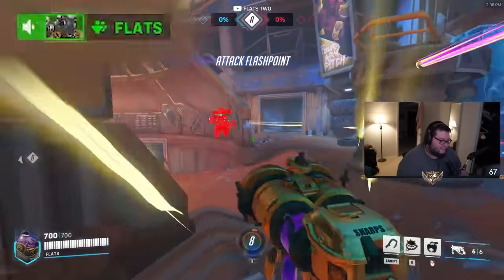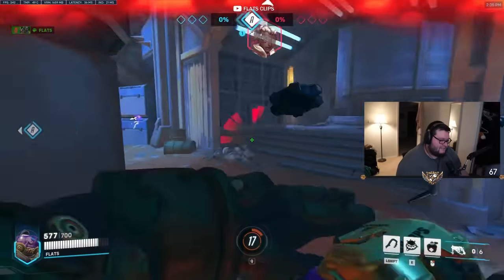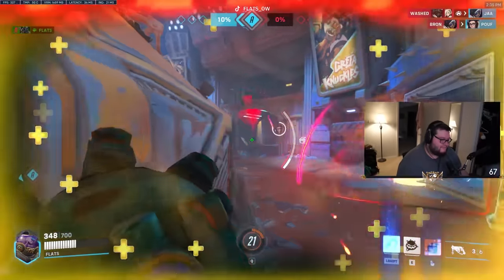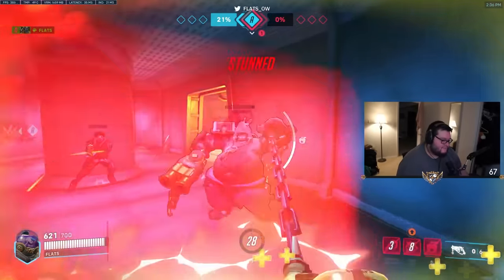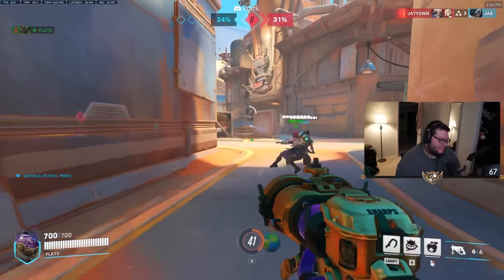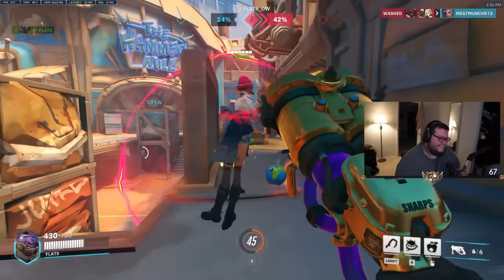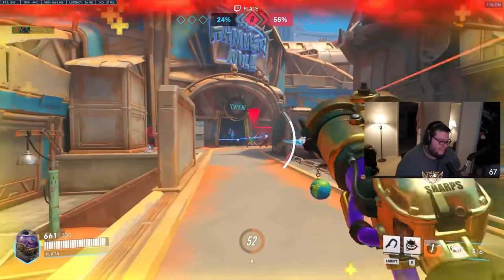My brain just does not feel good trying to left-click people at range like that. It feels so weird. My brain doesn't like left-clicking at range. Swapping left and right-click isn't going to do anything - I would then try to right-click when I hooked people in. Just poke feels weird. I don't know how I feel about that at all. Granted, I really haven't played Overwatch in like two weeks, so I'm a little rusty.